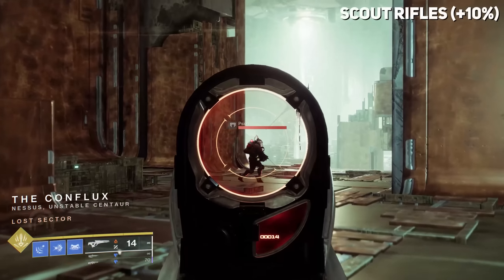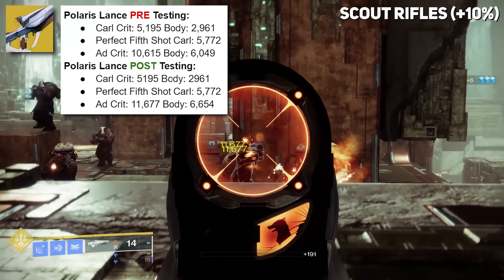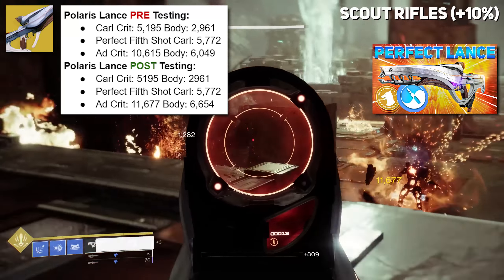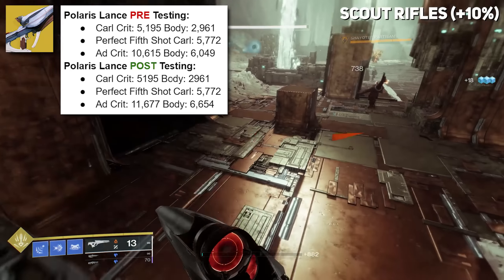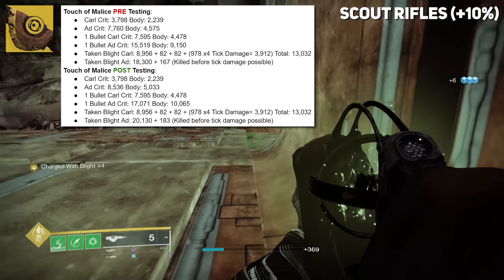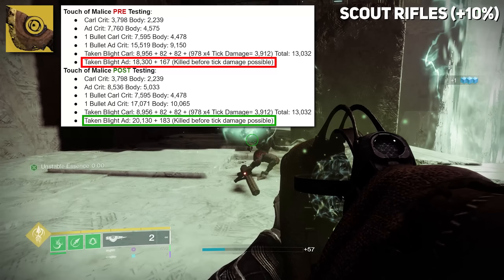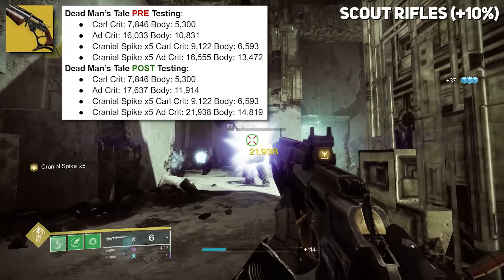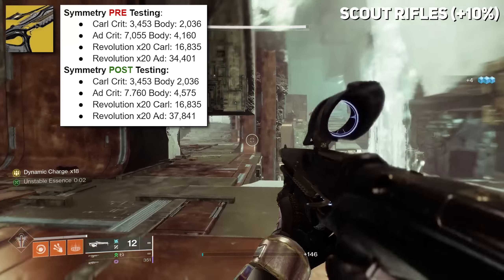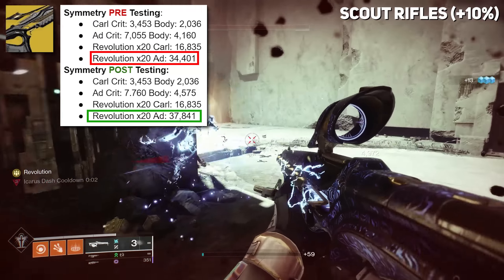Scout Rifles didn't get as big a buff, but it's still a 10% damage buff. Polaris Lance saw a nice increase in damage against Miners, which will scale with everything — feel free to check out our build with Polaris Lance, a very good Scout Rifle for proccing ignitions back-to-back. Touch of Malice also received that damage buff, including Taken Blight damage — pre-testing was 18,300 plus 167, and post-testing it was 20,130 plus 183. This also applies to Dead Man's Tale, which also applies to Cranial Spike. Symmetry, one of my favorite Scout Rifles, also received the damage buff — even at Revolution x20, going from 34,401 to 37,841.